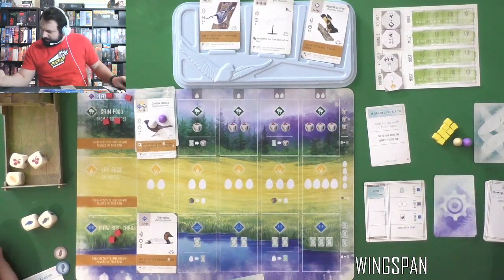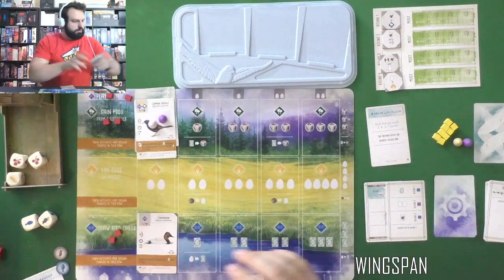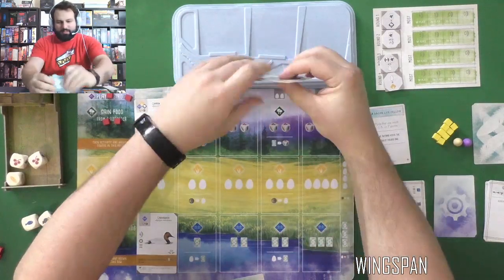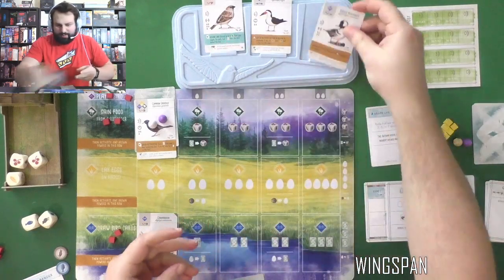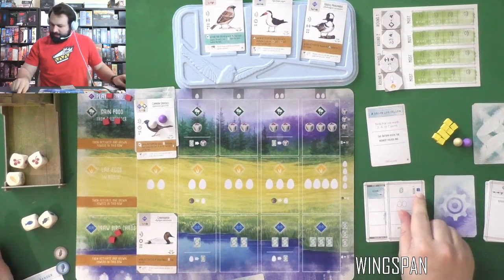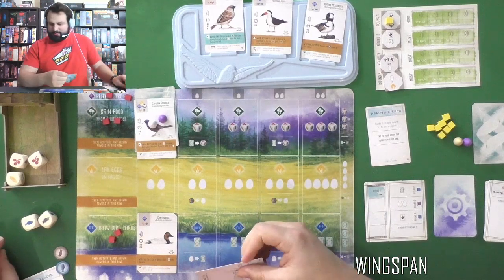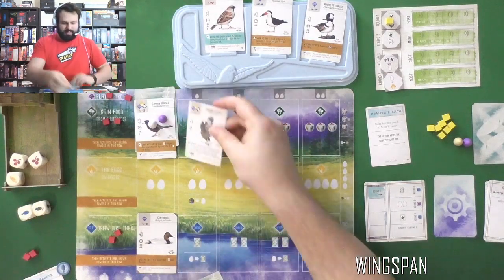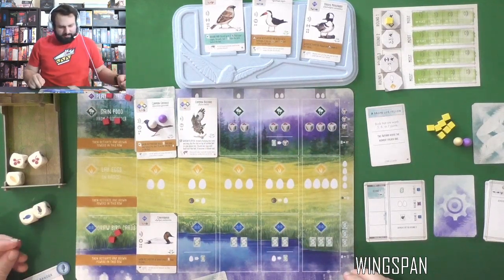That's just discard everything — one, two, three. The Automa draws a card. I got a House Sparrow, a Black Skimmer, and a Hooded Merganser. It is adding a cube to the goal tile, rivaling me for that spot — not the greatest. But now that I have food, let's spend that mouse. I could use it to try to capture something, but I think it's worth it just to get that into play.